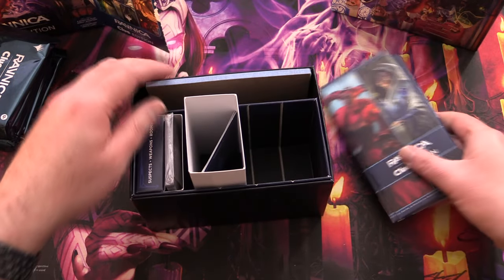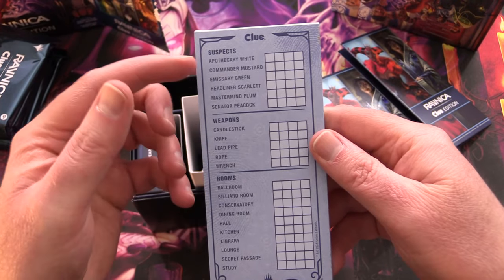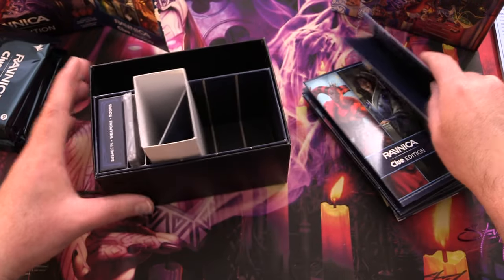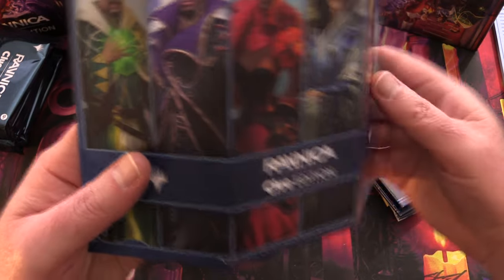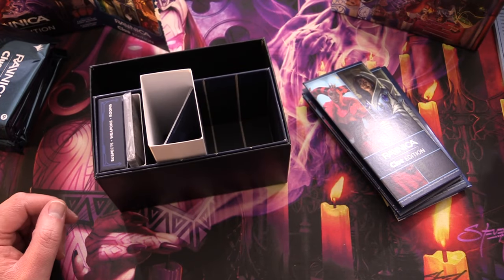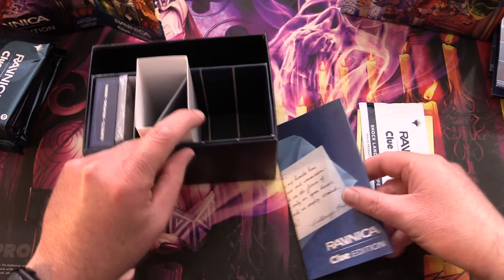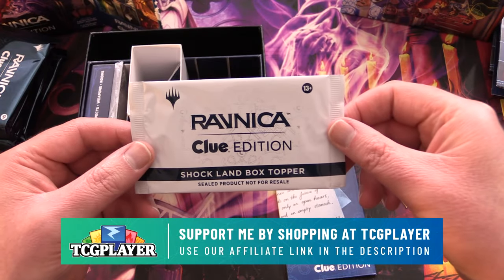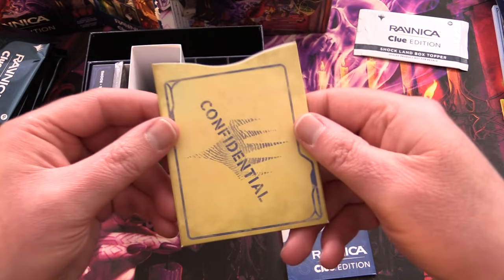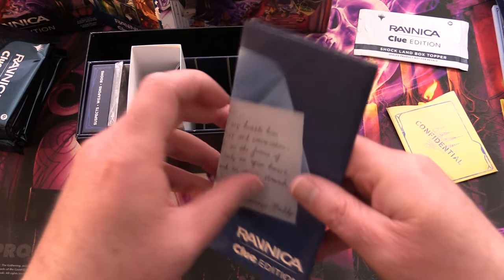We also get a notepad so when you're trying to figure out who did it, with what weapon, in what room, you can check that off. There are privacy screen things so you can hide your deductions from opponents — four of those. And nearly forgot: a Shockland box topper, which we'll look at later. Finally there's a confidential envelope where you put the actual suspect, weapon, and so forth.